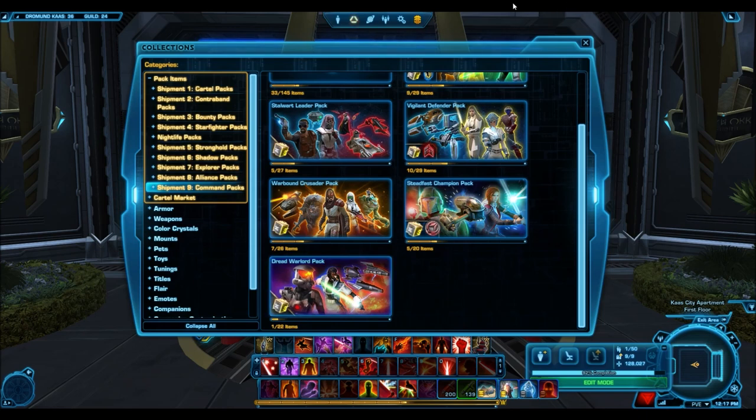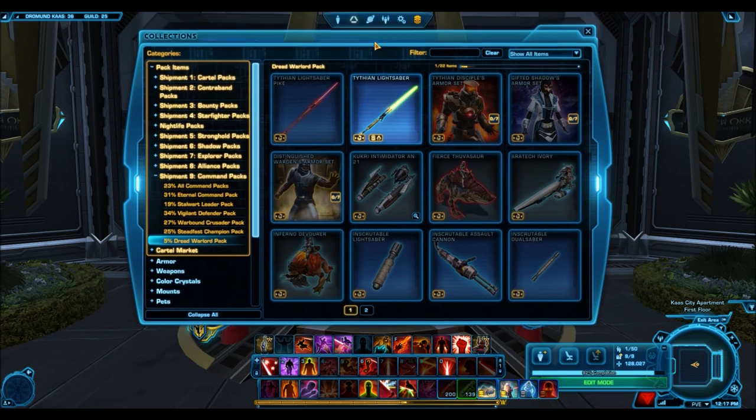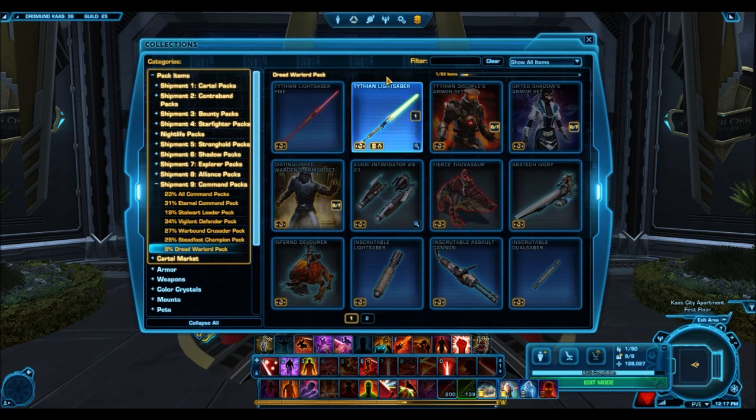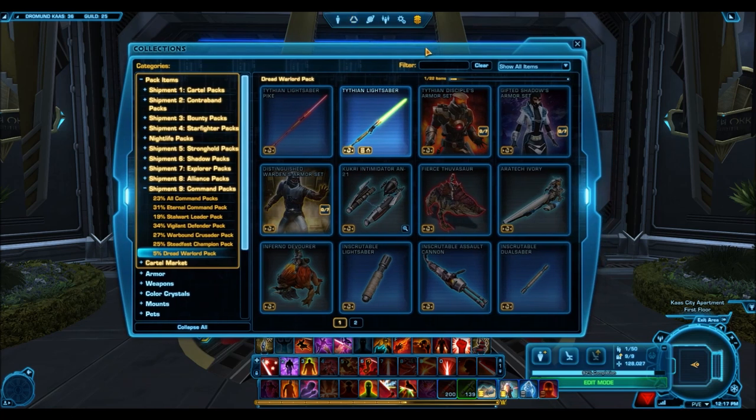As you guys will see in this video, when I'm doing these pack preview videos, now I can actually preview what the items look like on the characters and see all the different flashy animations and effects that can occur, especially with the weapons. The second thing is that now they've added the pack to collections before it's even released — you can actually get these items out of Grand Chance Cubes. This was confirmed by Musco on the forums, which means it's definitely not an exploit; it is intended.